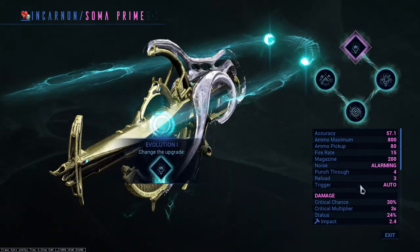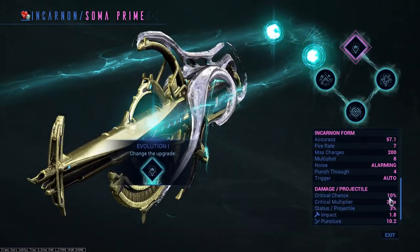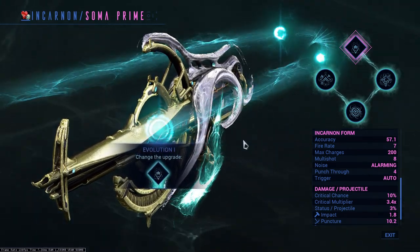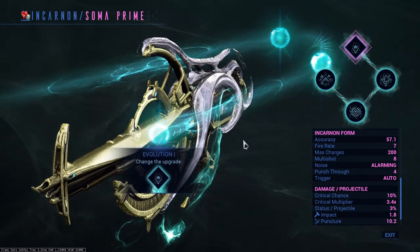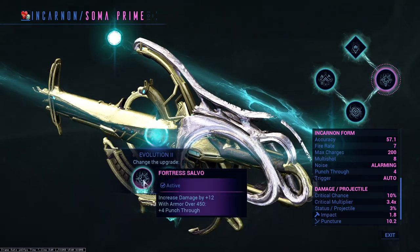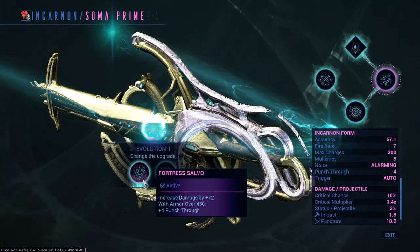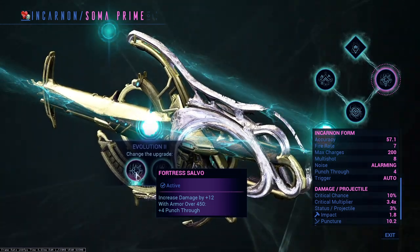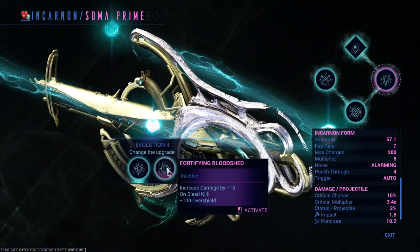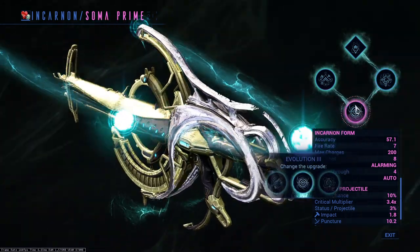One thing to keep in mind — why do we have two builds? The normal Soma has high critical chance and the Incarnate mode doesn't; it has only 10%, and that's why I personally love to use two builds rather than one, because it's easy to switch. Evolution number two, we have Fortress Salvo and Fortifying Bleed. Fortress Salvo gives 12 increased damage with armor over 450, giving us four punch through — this is the one I use on my Incarnate build. Fortifying Bleed gives 100 overshields on bleed kill; I still don't use this — I honestly use Fortress Salvo on both.